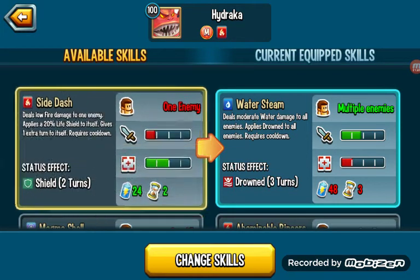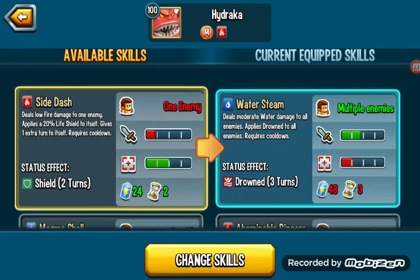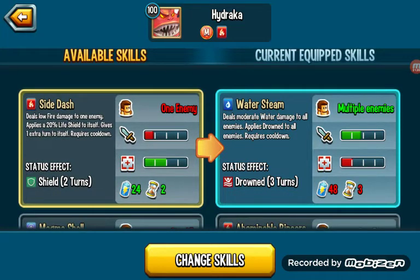Side Dash: low fire damage to one enemy, 21% Life Shield to itself, gains an extra turn. It's a moderate move — ultimately, pretty bad.